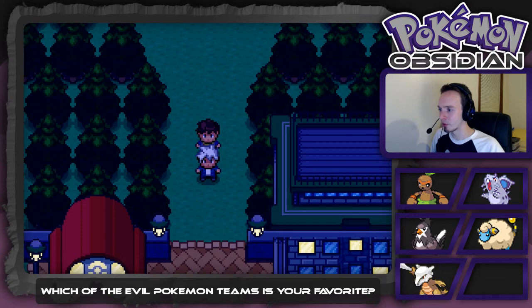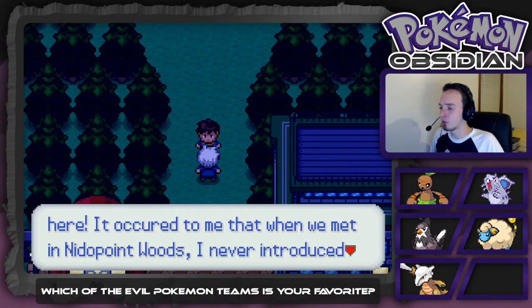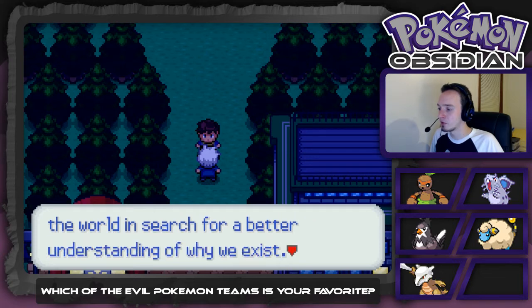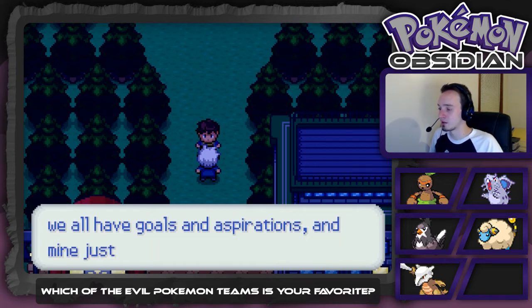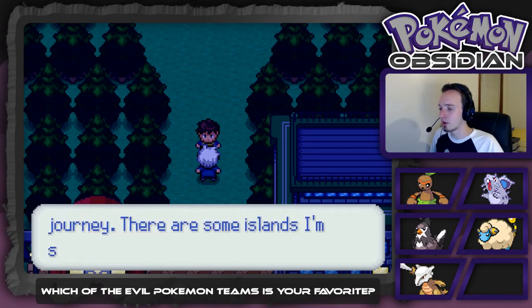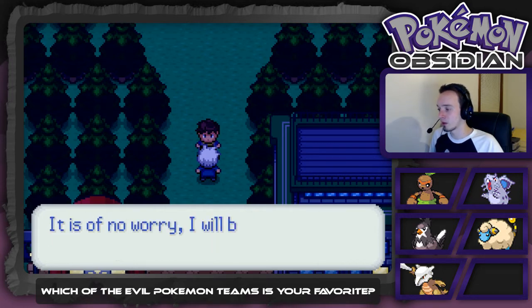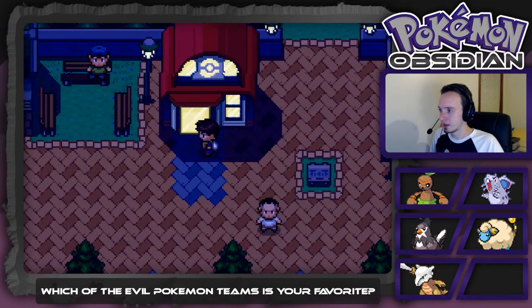Hey, it's this guy again. I guess we should give him a proper voice. He says: 'I was hoping you'd come here. When we met in Needlepoint Woods I never introduced myself. My name is Ark, and I am traveling the world in search of a better understanding of why we exist. I know it may seem odd, but we all have goals — mine just happens to be a tad more philosophical than others. I'll make sure to remember your name, Magic. Well, I'm off to continue my journey — there are some islands I'd like to explore. I'll be seeing you around.'